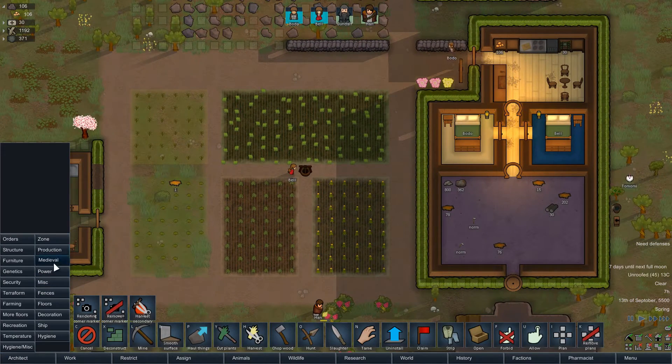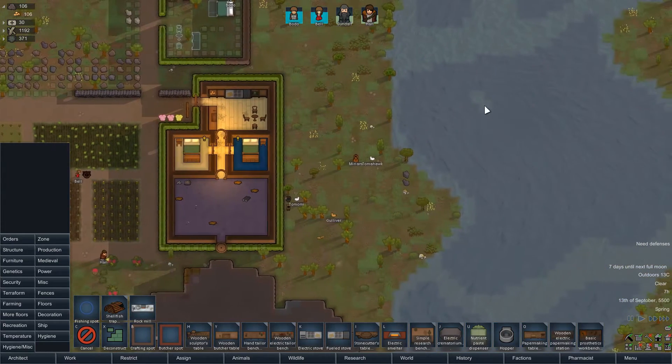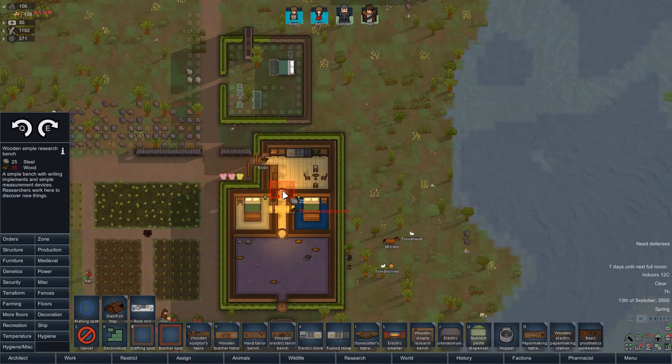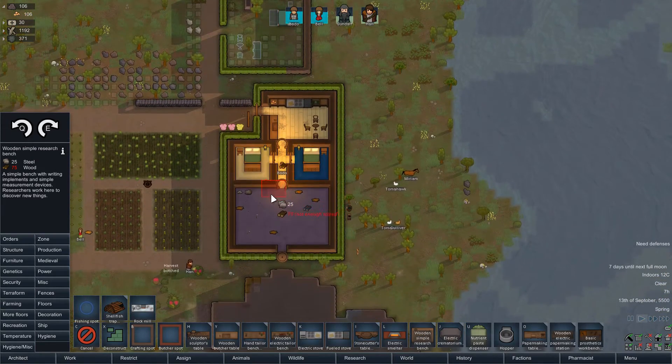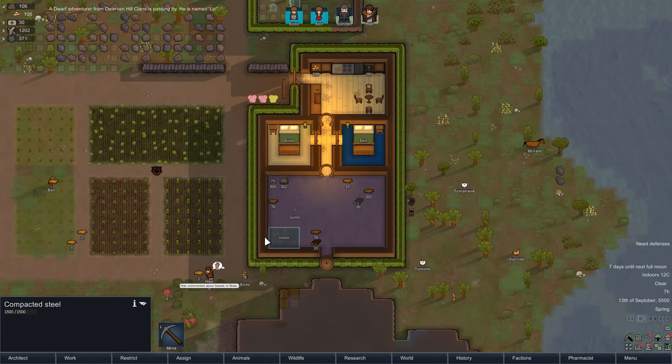Another important thing to think about is power. Since we're on the river, we're going to want water power. So I guess we also probably want to build ourselves a nice little research bench. I'll just stick that right there for now.